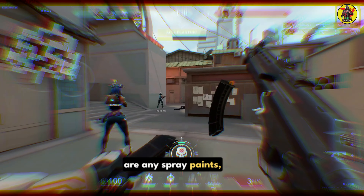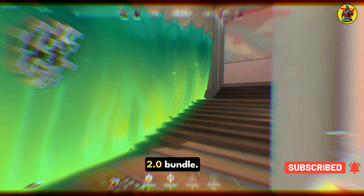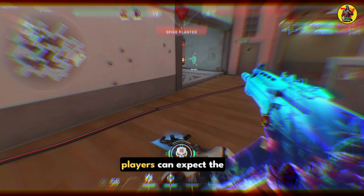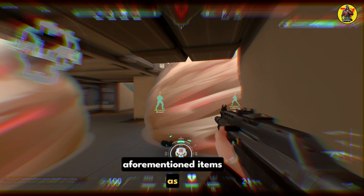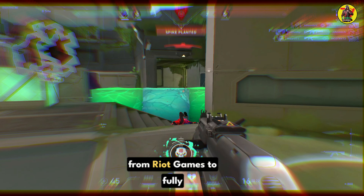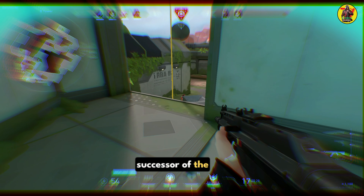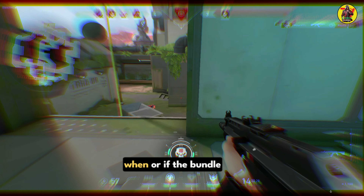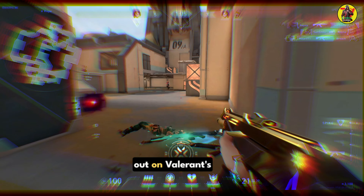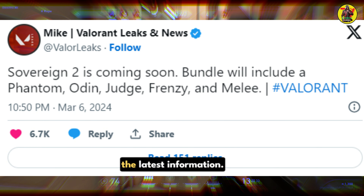The Valorant data miner did not reveal if there are any spray paints, player cards, or gun buddies coming along with the Sovereign 2.0 bundle. However, considering that's the norm with Valorant skin collections, players can expect those items as well. Interested fans would have to wait for an official announcement from Riot Games to fully know about the price and release date of the successor of the Sovereign bundle. While it is not clear when or if the bundle will arrive in Episode 8, fans can keep an eye out on Valorant's official social media handles.